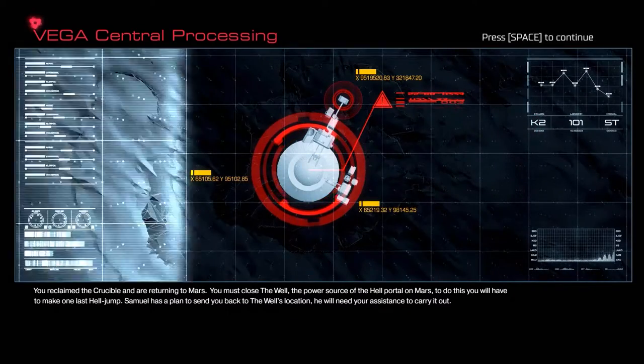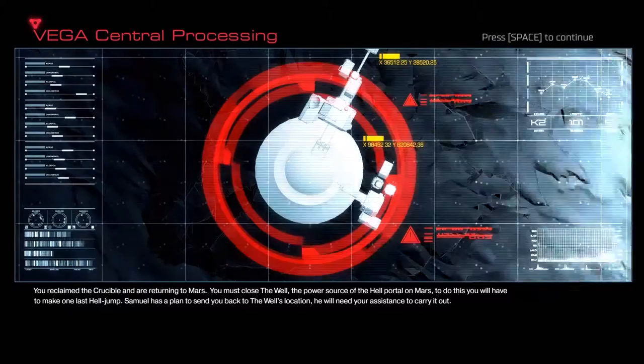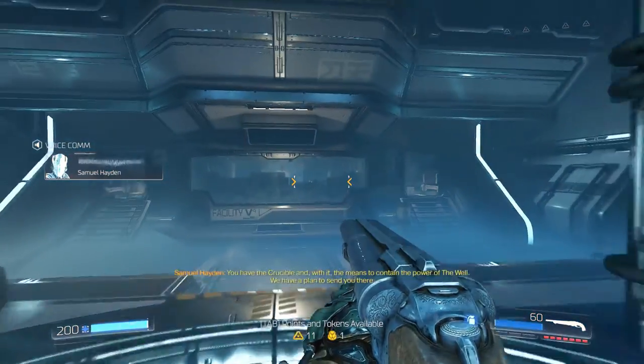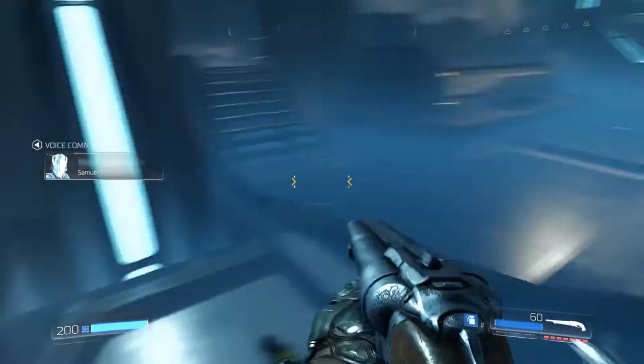So last episode we ended with that freaking awesome boss fight with the two guys - well it was technically three, but Jesus Christ was that awesome. So we are getting pulled back to the Mars station by Samuel Hayden because we've got the crucible, the almighty artifact that's going to shut down the well.